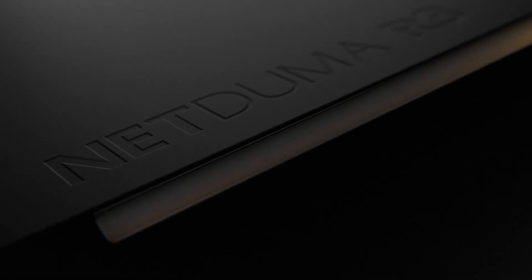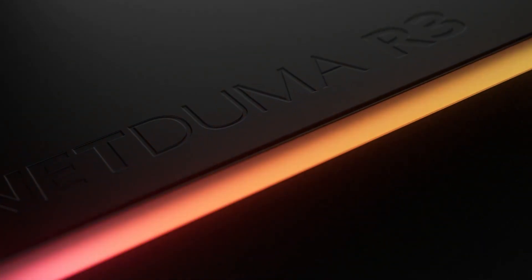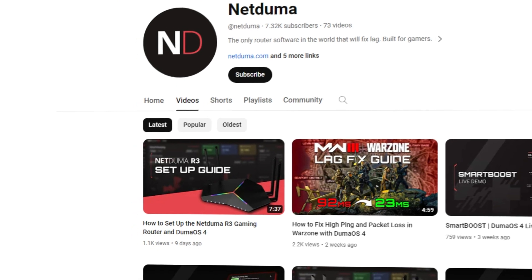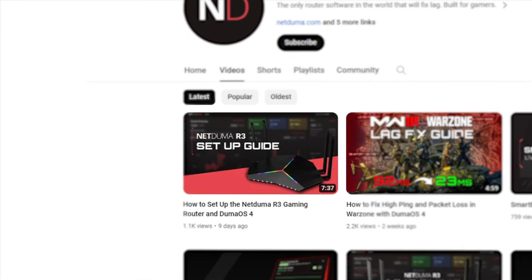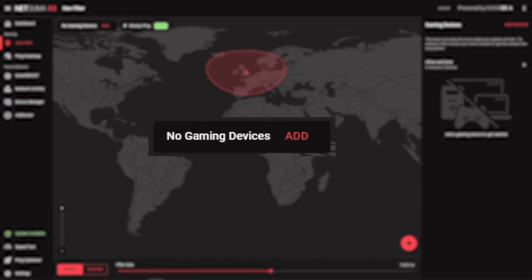We'll be using DumaOS 4 on the NetDuma R3 gaming router to optimize your connection in today's video. We have a full R3 setup guide on our channel — if you've just got your router, we'll link it in the description below. Once your router is connected, the first feature you'll want to set up is GeoFilter. It allows you to control what servers you play on so you can choose to only play on the best servers every game.